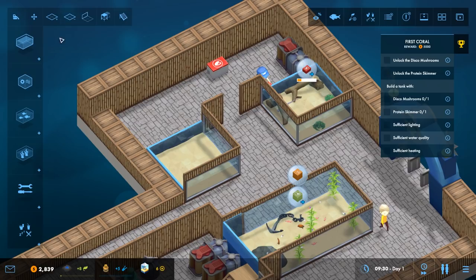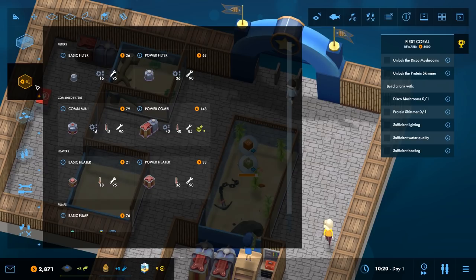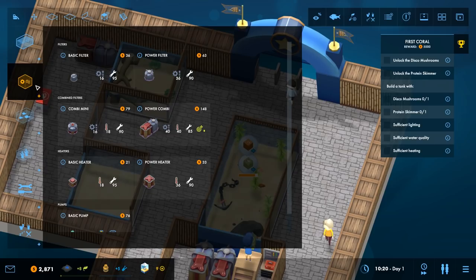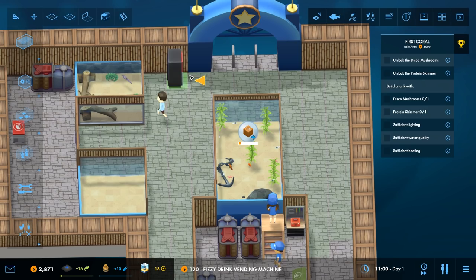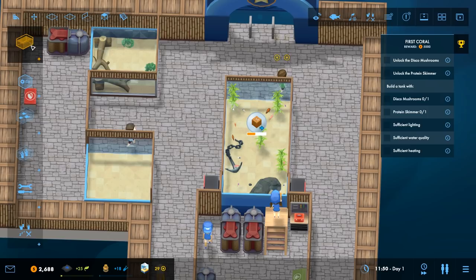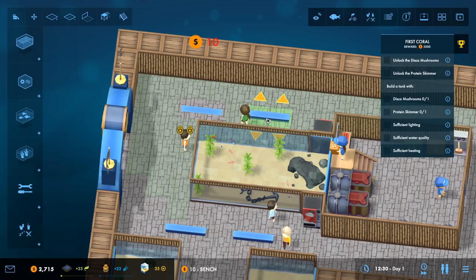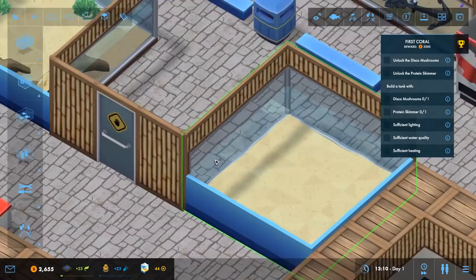We'll make efficient use of our space with a corner tank. We want to research the protein skimmer, have a staff door, and some seating. We want benches, fizzy drinks machines, and bins. We'll place the vending machine and bins where they fit, and then a bench right down the centre — that actually looks quite decent. Bins in between — I'm very happy with that.